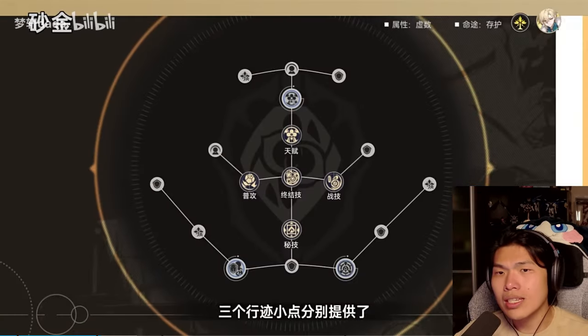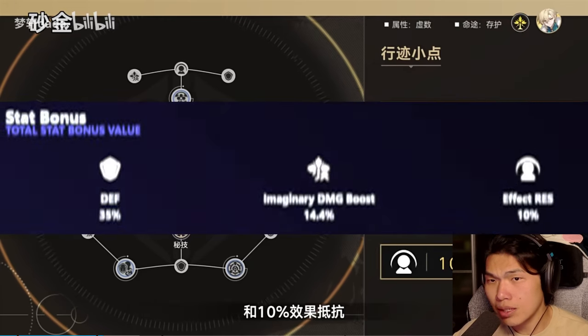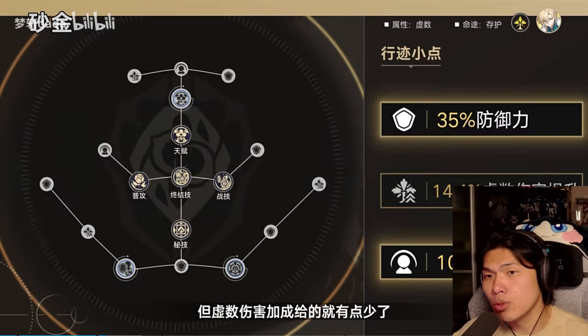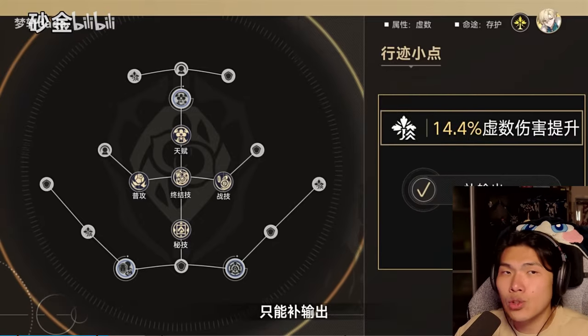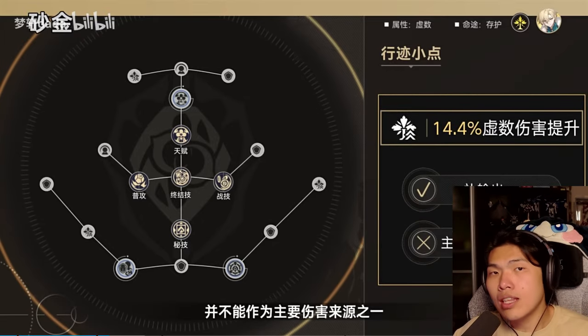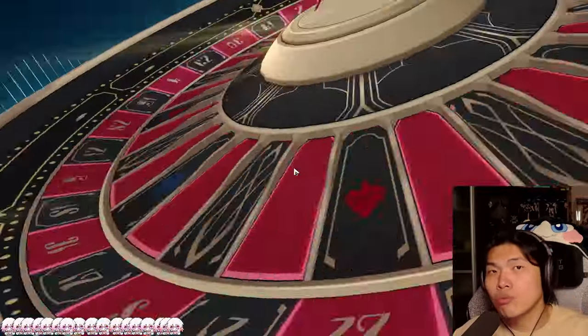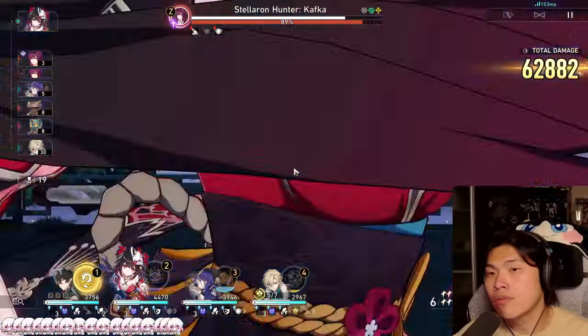Moving on to his traces: he has 35% defense, 14.4% imaginary damage boost, and 10% Effect RES. All of these are excellent tracers. Even the imaginary damage boost is beneficial for Aventurine because he does not have any access to damage percentage buffs, and as a damage dealer, Aventurine's best build should be as a sub DPS, making imaginary damage boost quite beneficial to his overall kit.